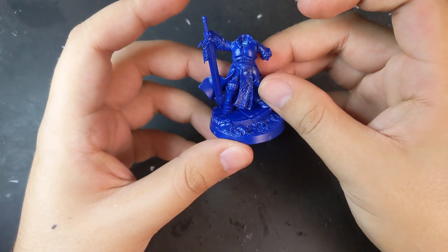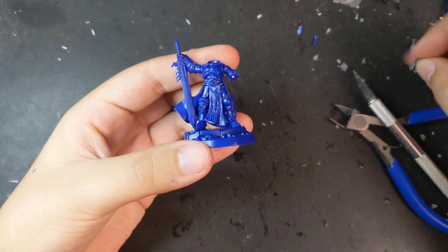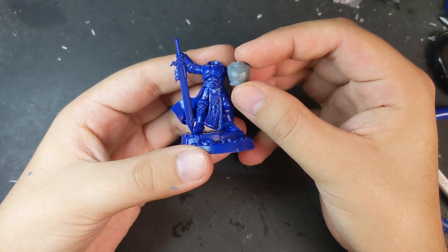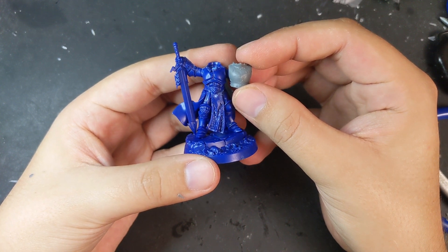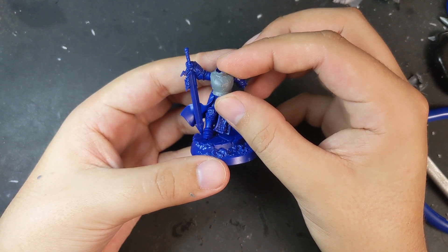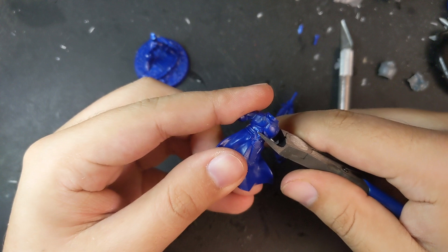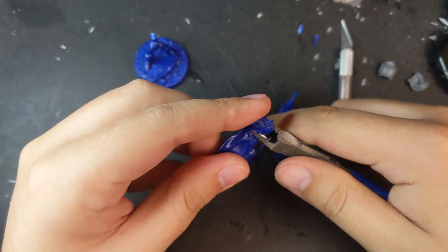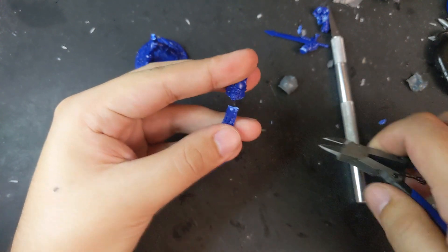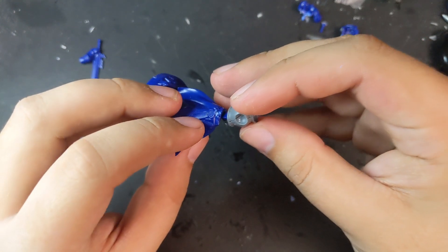I don't hate the stylized muscled chests of the Stormcast armor, but they're also not my favorite element, so I decided to replace this one with the chest plate from a Chaos Warrior or Chaos Chosen — I'm not sure which. It's roughly the correct proportions and I thought it would give him more of a barrel-chested tough look. Instead of trying to match the breastplate to the front, I simply separated torso from waist, then separated arms from torso and armored half tabard as well. Using the existing pole in the center of the Stormcast, I glued the new torso in place.